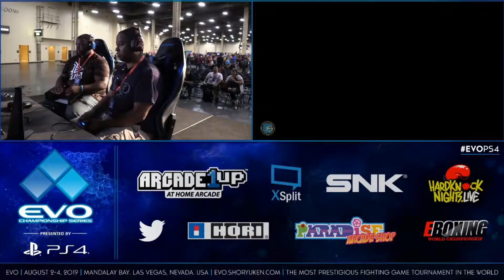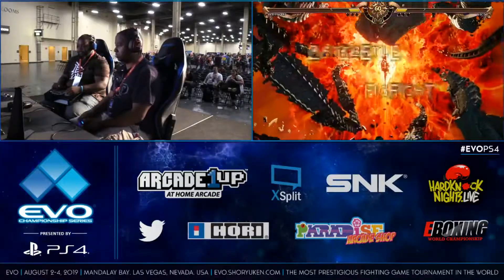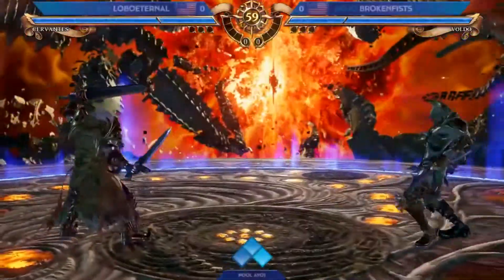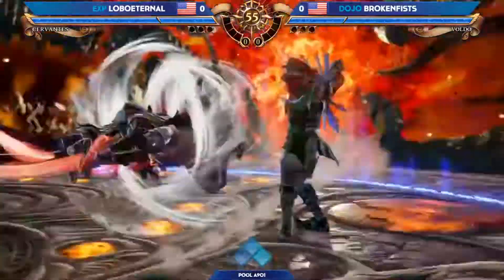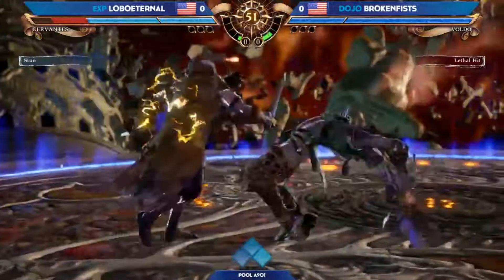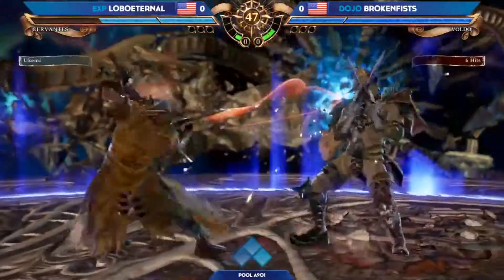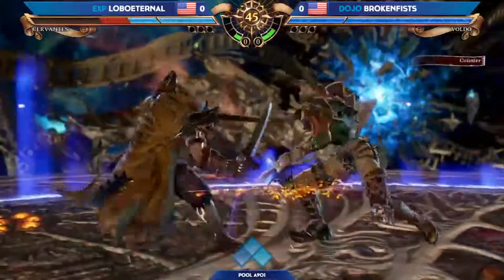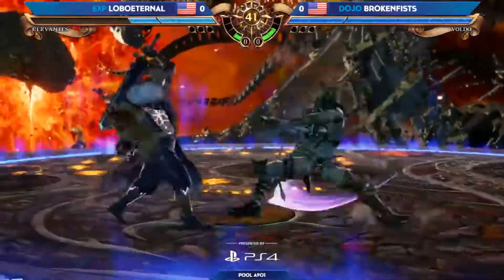We're going in here — Lobo Eternal versus Broken Fist, this is going to be the Cervantes versus Voldo matchup. Let's see where this goes. In general, Cervantes is quite strong after the recent patch with his buffs on his teleport. Oh dang, gets a lethal hit just like that, gonna put massive damage out. Broken Fist — exactly, Voldo is Voldo. Broken Fist sponsored by Dove Dojo, I like that.